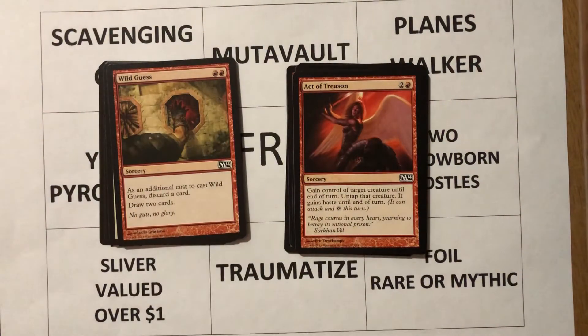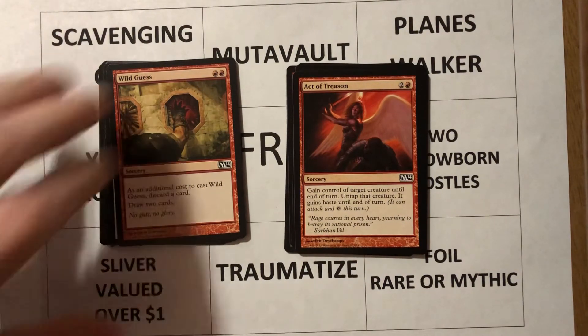Wild Guess — we're seeing some very repetitive cards. If you go and see pack number four you're going to see a lot of similar cards. Two red sorcery: as an additional cost to cast Wild Guess, discard a card, then draw two cards. I don't like the rummaging ability. I'm much more into something like Faithless Looting, Thrill of Possibility, or Tormenting Voice — I'd rather use an instant instead of a sorcery, and that's where Thrill of Possibility and Faithless Looting are higher on my list.